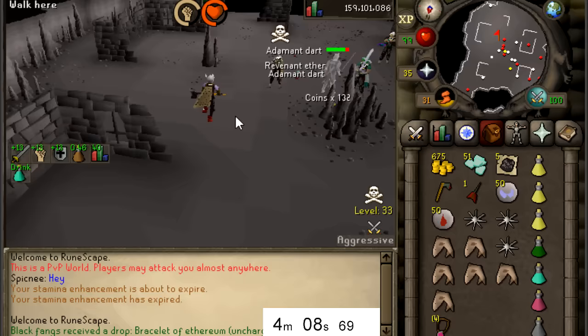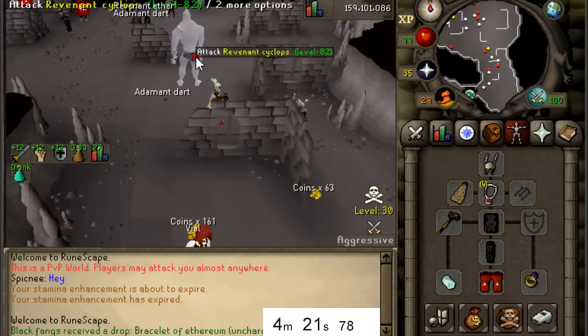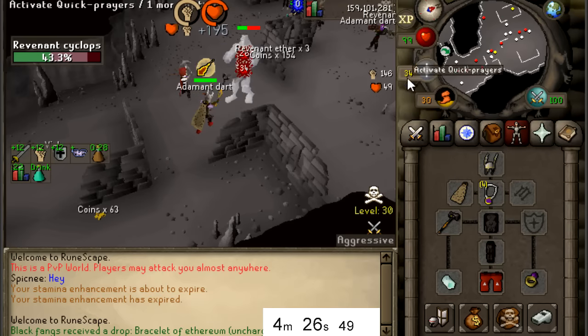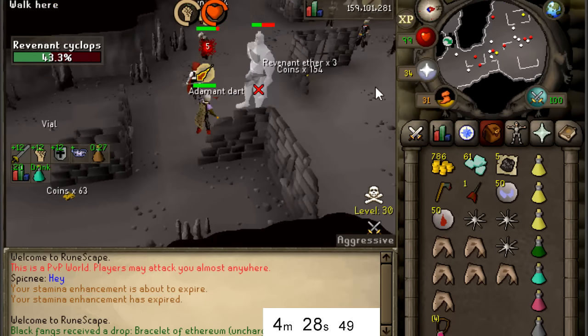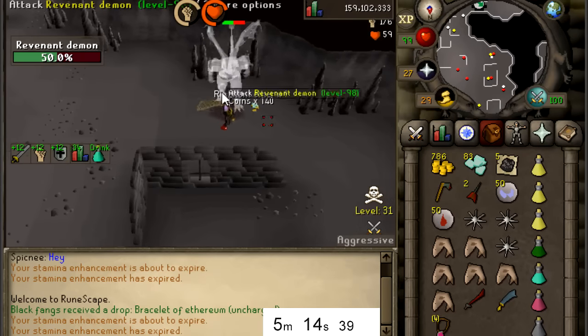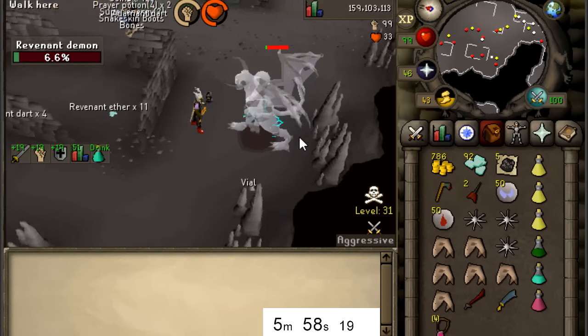Blood runes times 50 - not bad. Honestly the drops are really good. If you kill revenants right here and a team comes, you can just glory out because it's right in 30 wild, so it seems very safe. I don't know why people were complaining about the revenant update. Just got a dragon longsword drop!